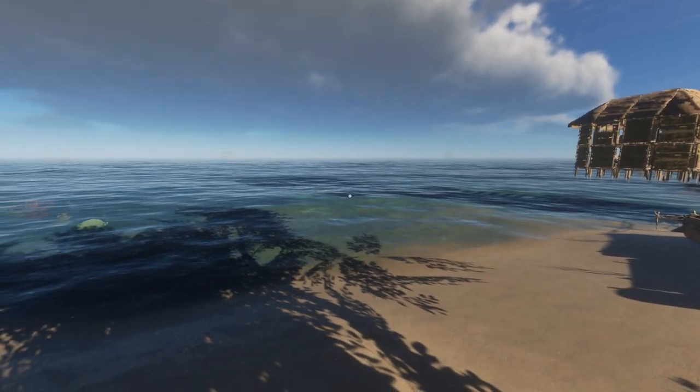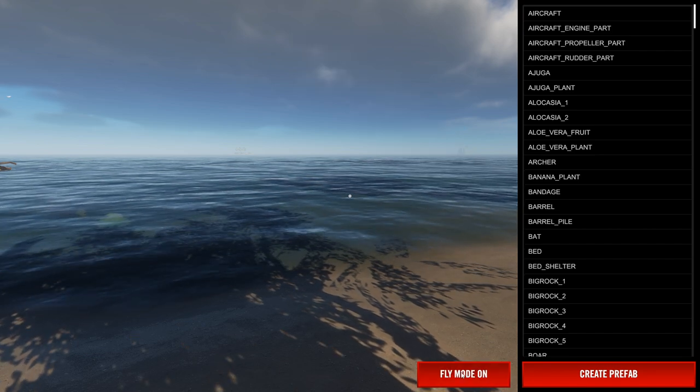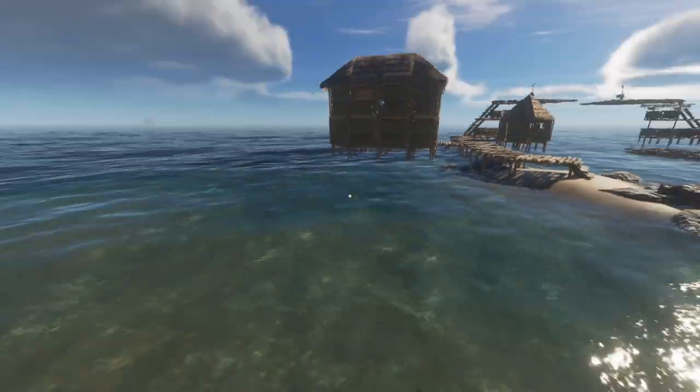Now you can press the backslash button again and you are technically in developer mode. If you press the forward slash now you can access this menu over here — this is where everything happens. You can put fly mode on. Sometimes if you press forward slash again you can't move, so then you gotta press backslash again to exit and go back.